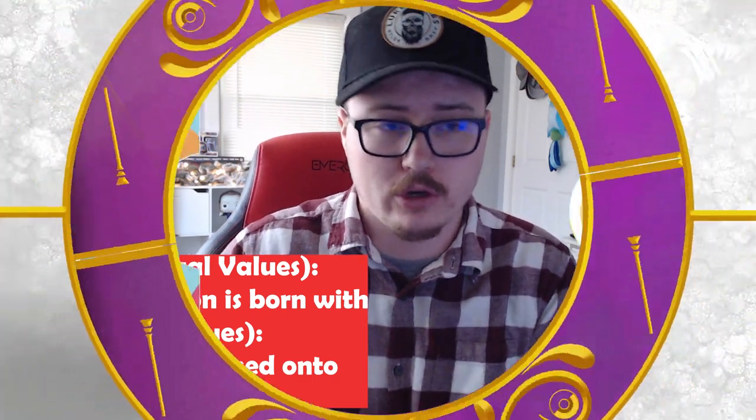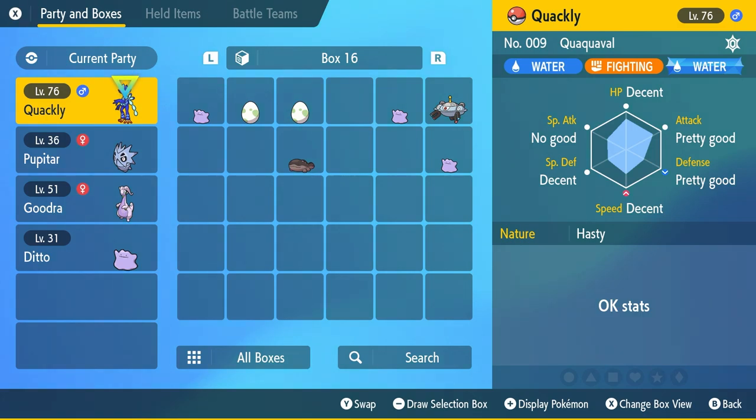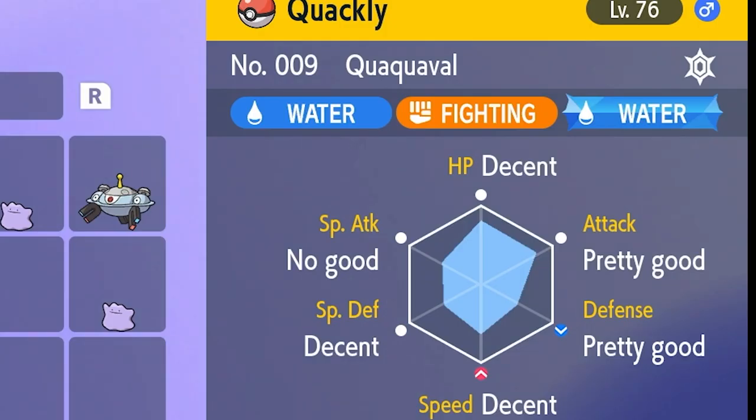Once you beat the game, you unlock a feature called the Judge Function. After completing all storylines and rolling credits, talk to Nurse Joy and she will give you access to the Judge Function, which lets you see the IVs on a Pokemon. Looking at my Quaquaval, I have a Decent HP, Pretty Good Attack, Pretty Good Defense, Decent Speed, Decent Special Defense, and No Good Special Attack — which is pretty bad overall.